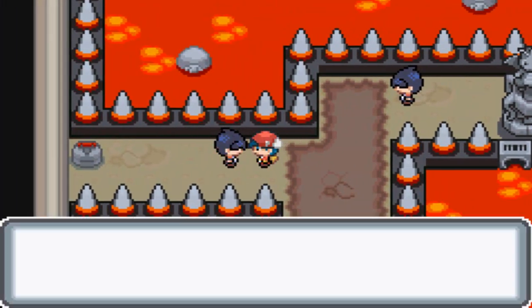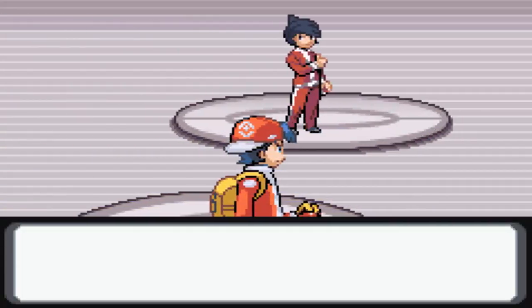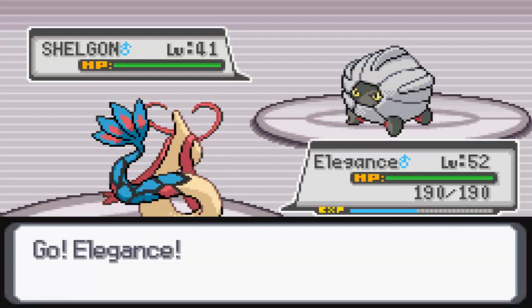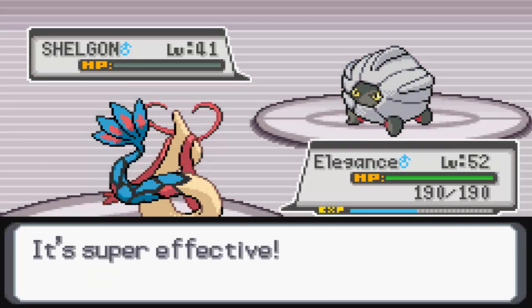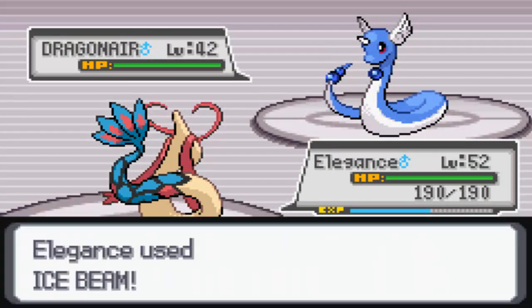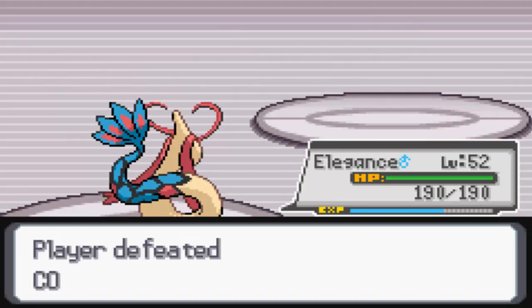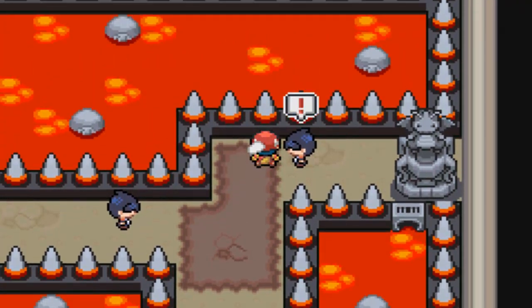I'll take on both of these trainers right now. Here we have Cool Trainer Fabian with a Shelgon on level 41. I'm expecting one Ice Beam to take this out - and it does. Can't complain. The gym's going pretty sweetly considering it's a Dragon-type gym. Next Pokemon is Dragonair, and I should be able to take that with an Ice Beam as well. It is a whole 10 levels behind, so Ice Beam takes it out. We are pretty much walking through this gym. This is meant to be the 8th gym but we're treating it as if it's the easiest gym in the game.